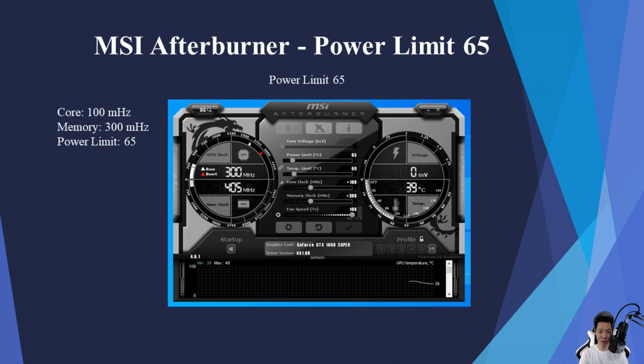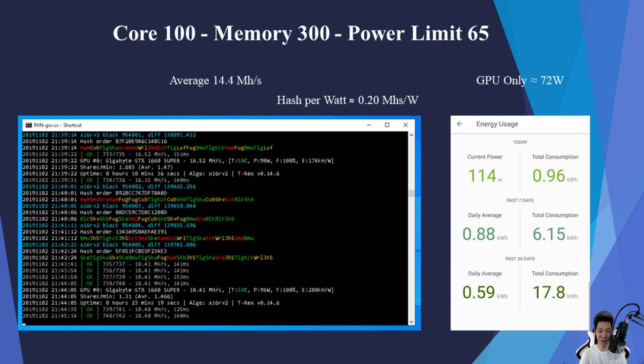I wanted to see if I could lower the power even more, so I put the core at plus 100, memory at plus 300, and the power limit at 65 — only decreasing the power limit by 10 from the previous settings. With that, I was averaging around 14.4 mega hashes and the GPU itself was now pulling around 72 watts, giving an average hash per watt of about 0.20 mega hashes per watt.